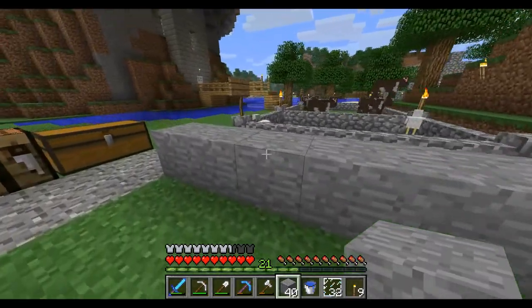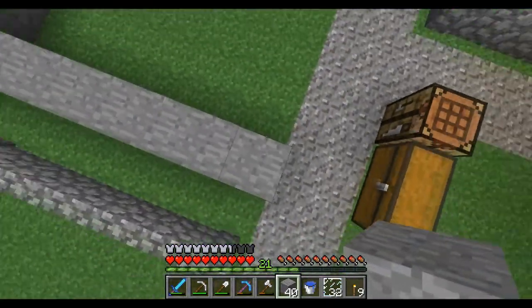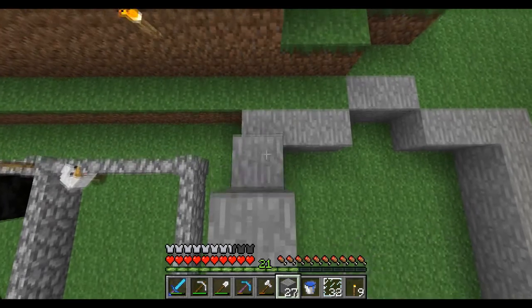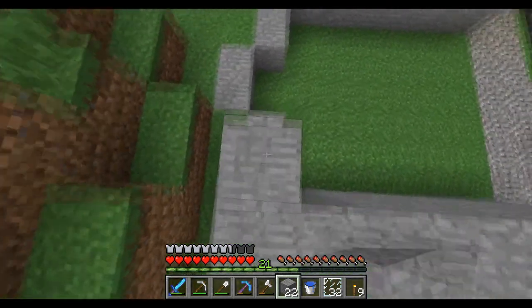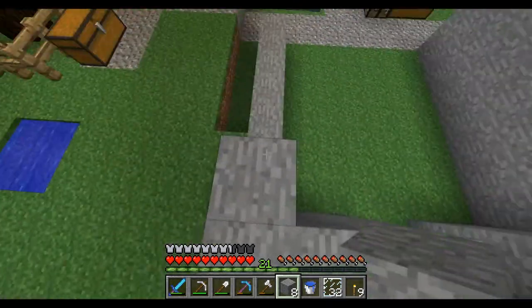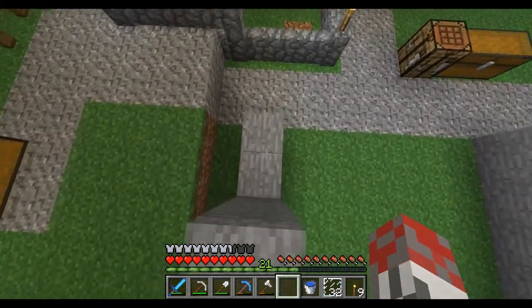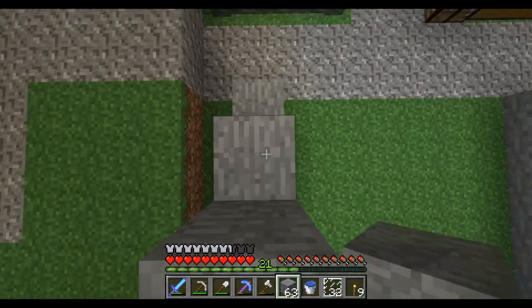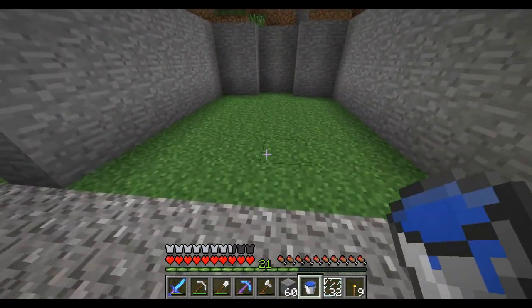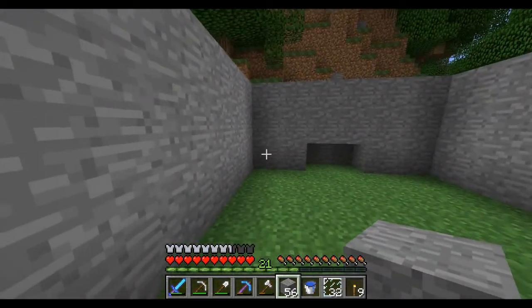I really shouldn't have done that because now I've ended up with two cobblestone. Now I need to go one, two — keep going round. You don't really need to do this all the way up, but that little back area — because you can actually put stone over the top — is basically where the water source is going to be. Put it down like that.